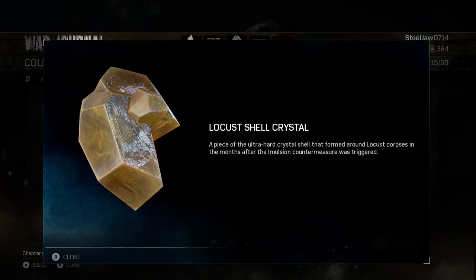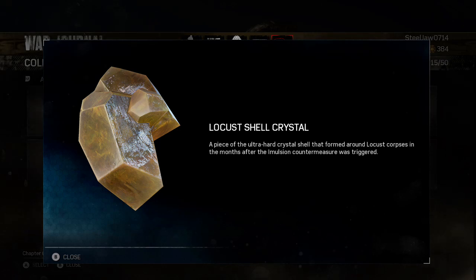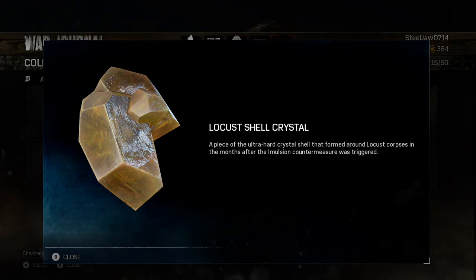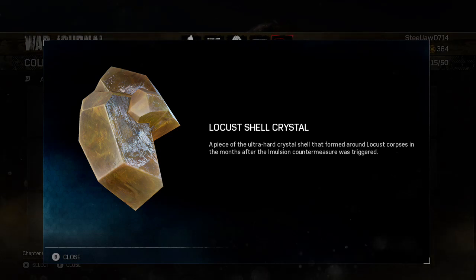Welcome students. The professor is here with another episode of The Science Of. In today's episode we will be discussing the science of the Locust shells in Gears of War 4. This content will contain some spoilers for the Gears of War story, so you've been warned.